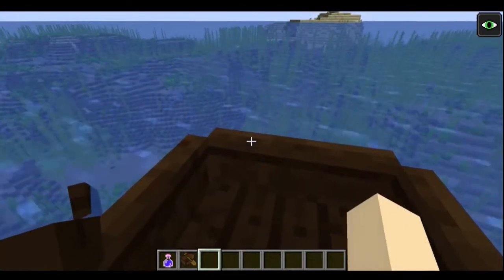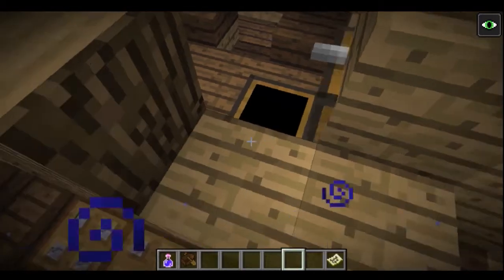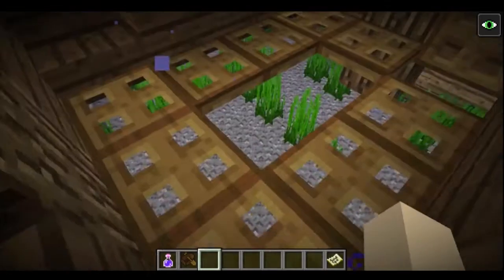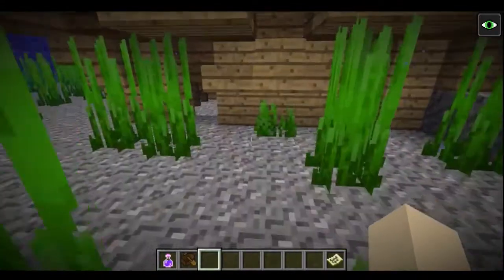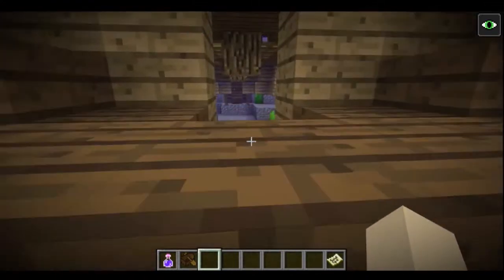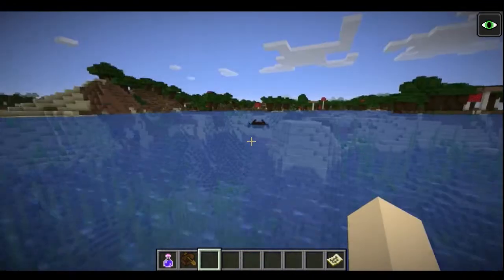That's probably one of the most common things to see. The swimming animation is beautiful. Here we've got — oh, there's a buried treasure map! And I have a woodland mansion map too. Well, that's cool, I'll save that. I'll probably take the buried treasure maps, but I don't see much use in taking everything — it's just going to fill my inventory. There's fish, there's my boat.